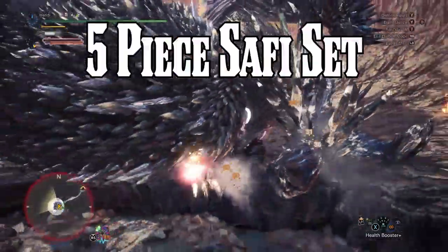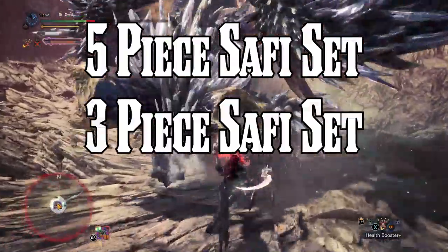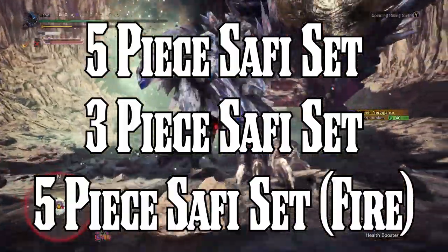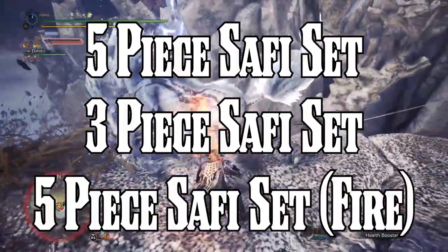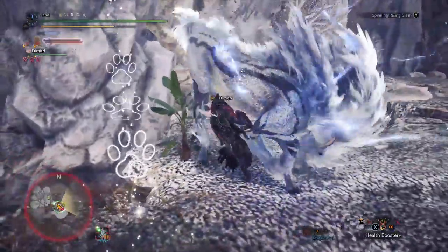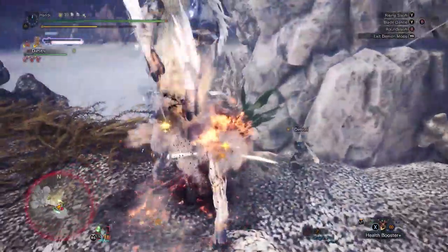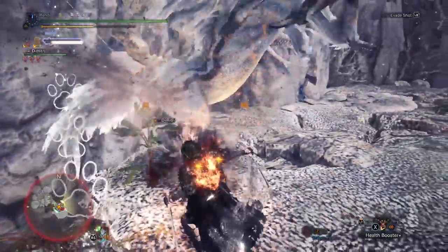I have three builds here: a 5-piece Safi build, a 3-piece Safi build, and then another 5-piece build for the Fire Dual Blades because it's a little bit unique. Dual Blades can absolutely wreck when it comes to Element — you shred through parts and trip constantly. Let's go ahead and jump into the first build.